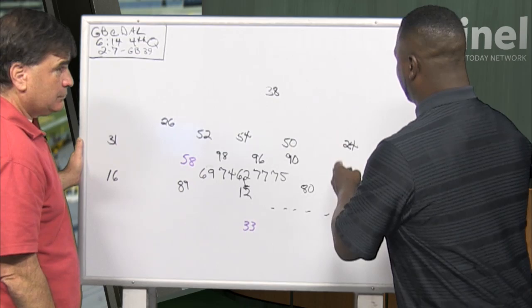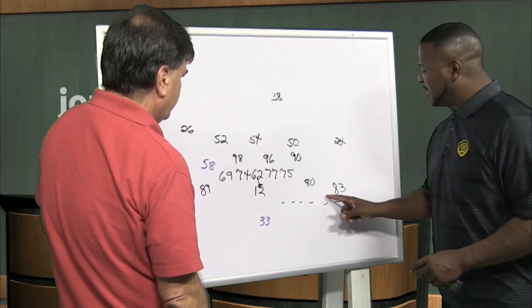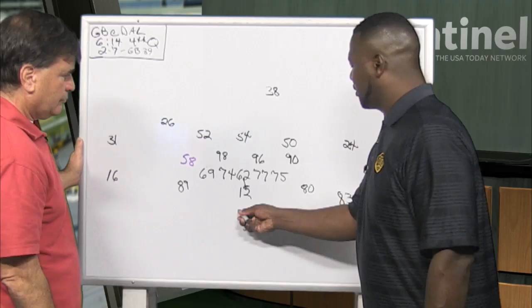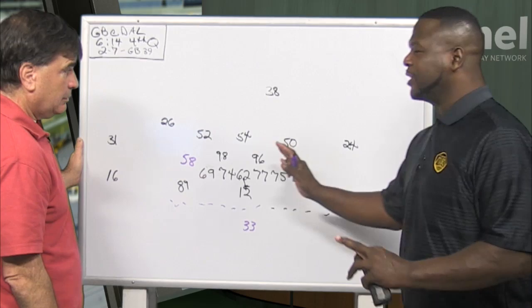They set the strength to the wide side of the field, which works out for Green Bay in the end. Once Scantling goes in motion, Aaron Rodgers says, 'Wow, 24 stayed home — he didn't run with him, so it's not man-to-man.' But once he comes over, that's when you see the guys trying to slide over. Sean Lee slides over, the Van Der Esch kid — they all slide over to get a better angle, and I think that's what hurt them in the end.